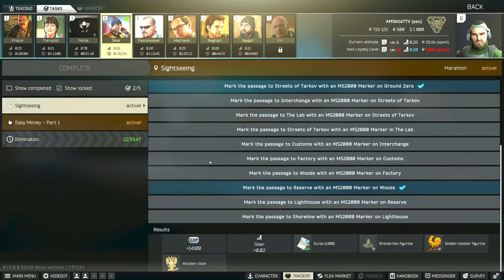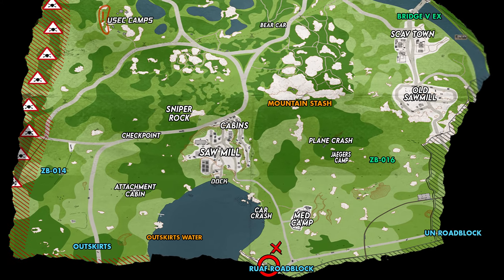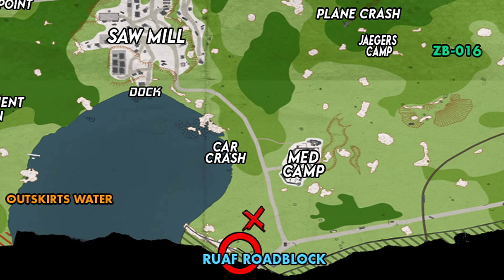This is a quick video to show the location of the sightseeing plant on Woods. Here's a map of Woods — the area where you have to plant is just next to the RUAF roadblock PMC extract at the southern part of the map. You'll need to bring in an MS2000 marker, which you can get from level one Therapist, or you can take one of the markers that Skier provides when you accept this task.